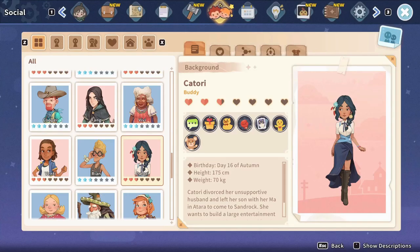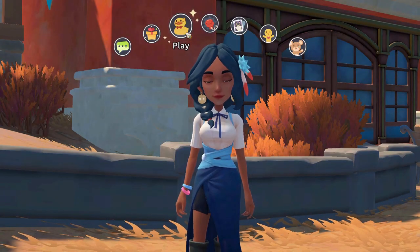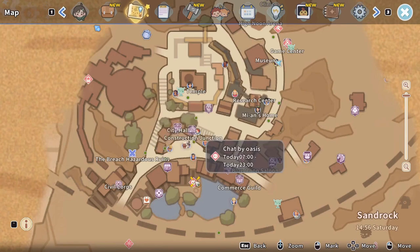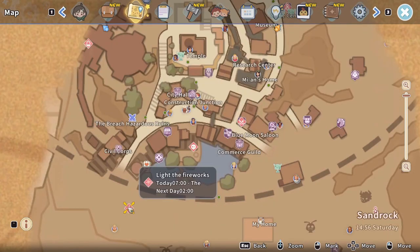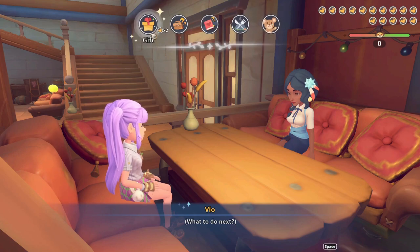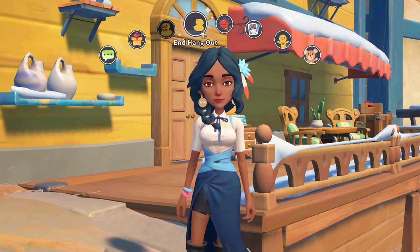When you reach buddy status with someone, you can ask them to play with you. Check the map for locations where you can do activities together. As you progress through the game, more places and activities will be unlocked, and some activities can only be done during specific times of the day. When you do these activities, you use up your social energy, which is shown in the upper right corner of your screen, along with a meter indicating how well your hangout is going. Once you've used up all your social energy, you can end the play at any time. You can invite someone to play once per in-game calendar week.